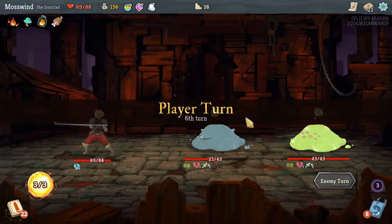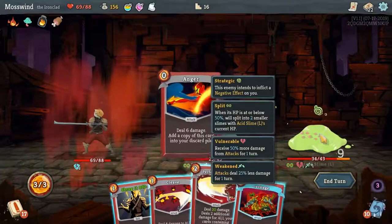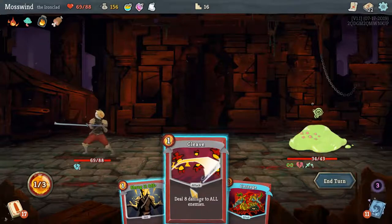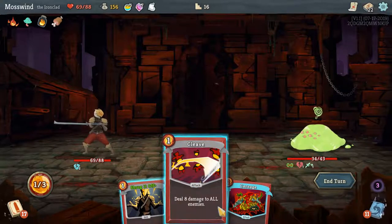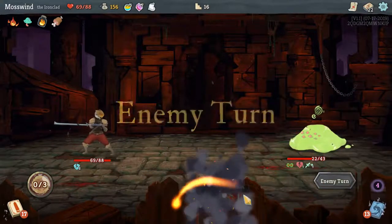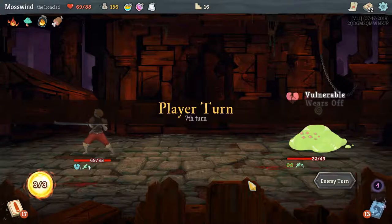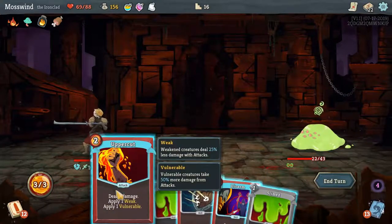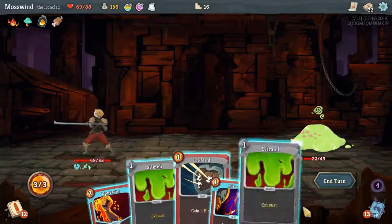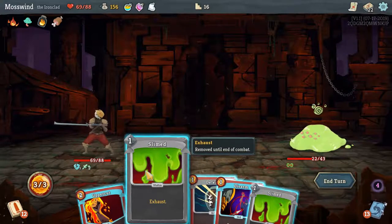I hate slime so much. I'll get the guy in the back. Perfect Strike this guy. Now he's dead. There are two slimes in here now — I can burn an energy to get rid of a slime card, but that's an energy I have to burn just to get rid of it.